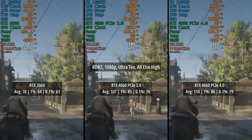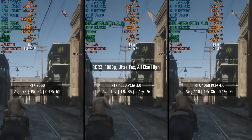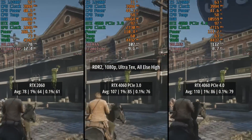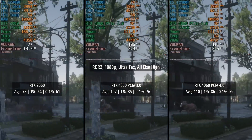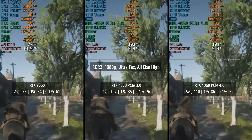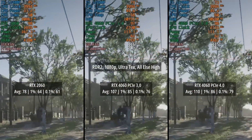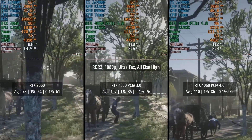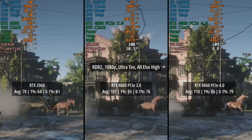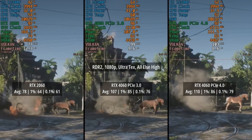Red Dead Redemption 2 was tested with ultra textures, everything else set to high apart from TAA which was set to medium. It's another really good effort from the 2060, which is shaping up to be a great used card in 2023 if you can find one for a good price. For the 4060 in PCIe 3.0 mode it was 107fps, three frames lower than in PCIe 4.0 mode, and those percentile figures were pretty similar, though the 0.1% low did see a few more frames at PCIe 4.0. Results may also differ depending on your CPU, but the i5-12400F is an ideal pairing for both of these cards and still a great choice in 2023.